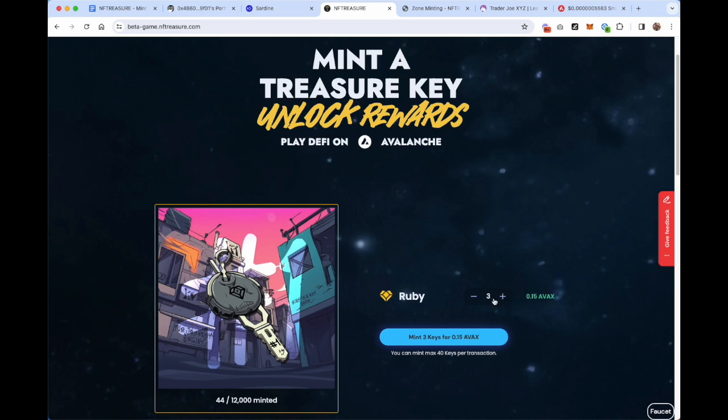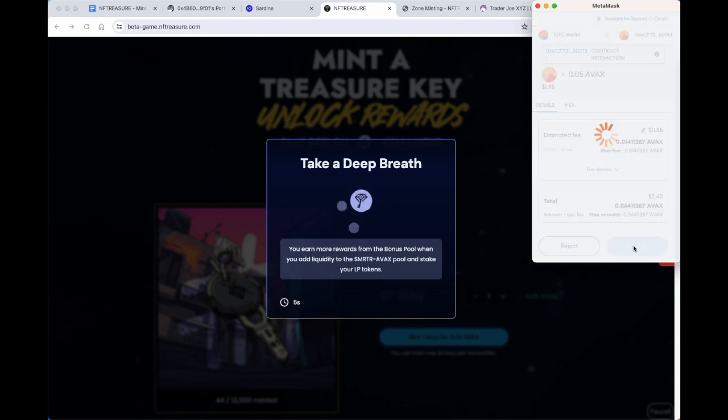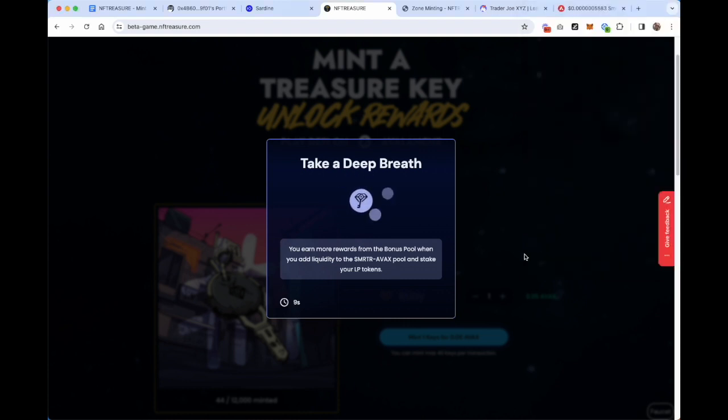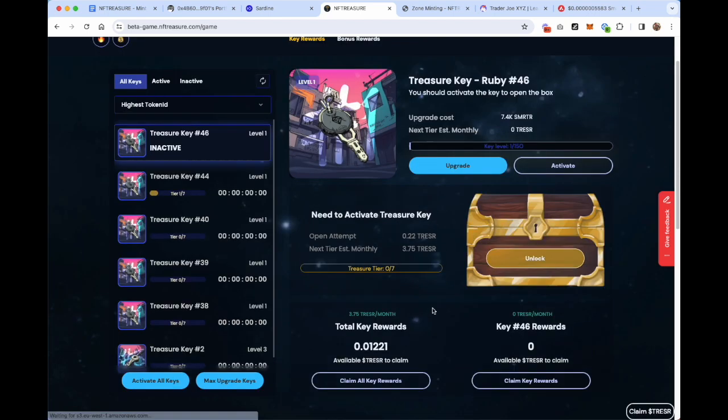If you're not on the whitelist, you're going to only see the Ruby Zone 5 mint. You may have up to five zones here or only one. Select the Diamond zone, then select the quantity of keys you're interested in minting, and click the Mint button. It's going to pull up the transaction for you to confirm and swap your AVAX. Once that transaction clears the block on the Avalanche network, you're going to get a confirmation message that tells you that you've successfully minted your key.